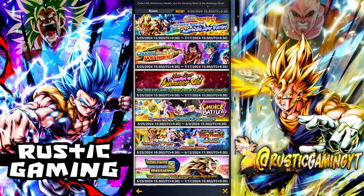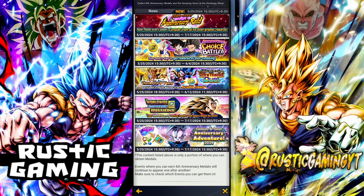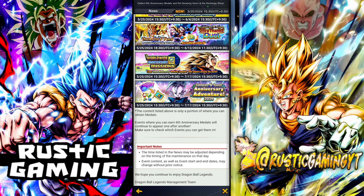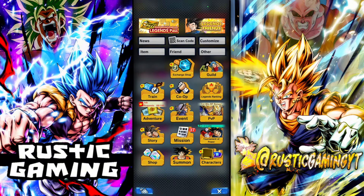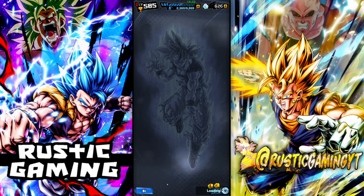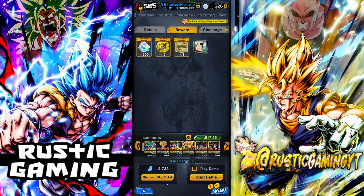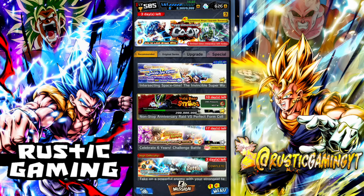There's a non-stop anniversary raid — I'll have a YouTube short up for that soon. There's also a choice battle, which is just your daily little event that we usually get. PvP as well, so I'm assuming that's just your daily missions — anniversary missions. I'm not sure if they're up yet. For adventure, it just means the missions, you don't get medals from adventures themselves. It looks like those are the only ways to get them, though these will probably change as we'll get new events soon with new ways to get these medals.